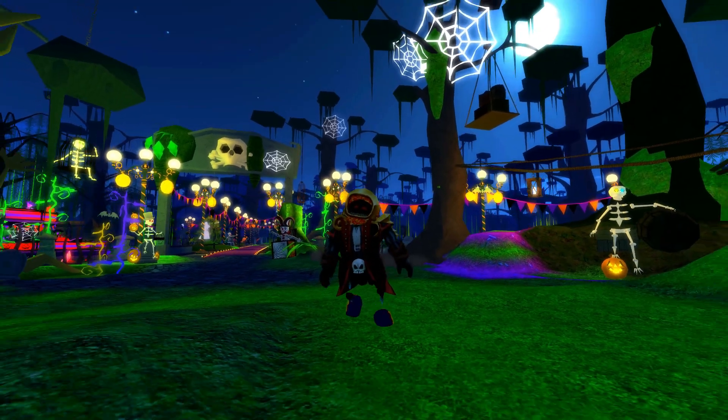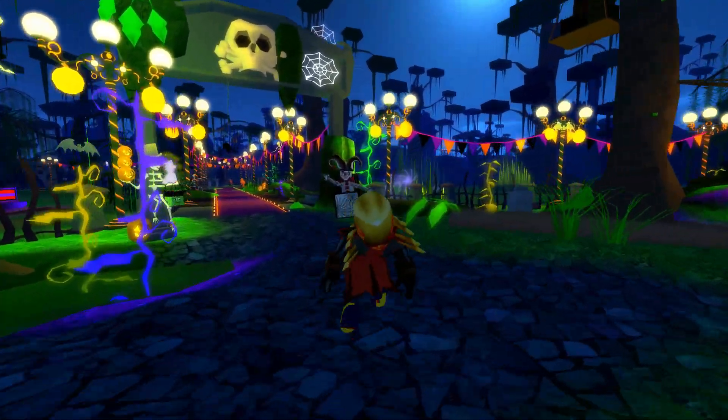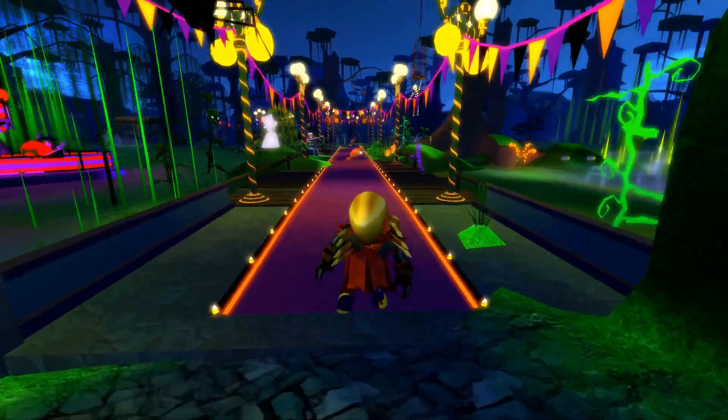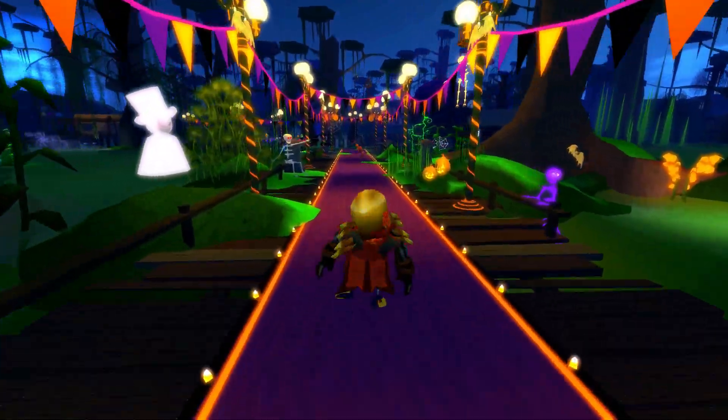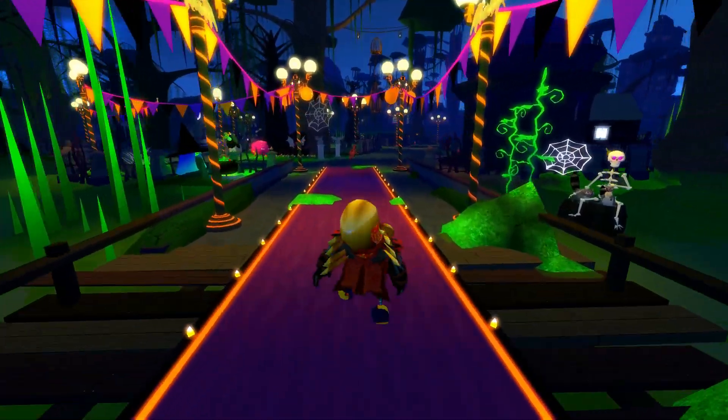And here we are once again at ground level, starting at the swamp where we entered in the very beginning. This is where you will originally spawn. So from here, you're going to go across this purple carpet as usual. Say hi to that guy — we're going to name him Larry, that guy on the left side.